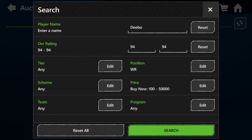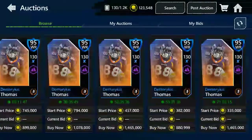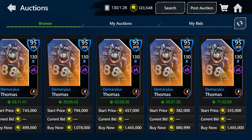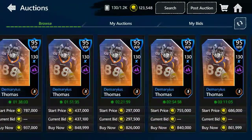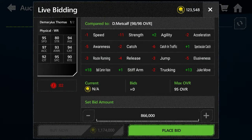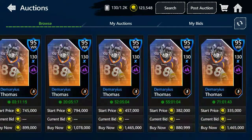The next player is Demaryius Thomas. We found him right here. This is not much of a budget beast player, but he's still pretty good. His price right now is 300k bid. I'm mostly saying bids because the buy now prices are crazy insane. So yeah, this is not really a budget beast player, but if you do have the coins you can go ahead and buy him because he has 95 speed, 94 catch, and 97 acceleration — so he's a physical wide receiver. But yeah, he costs a bunch.